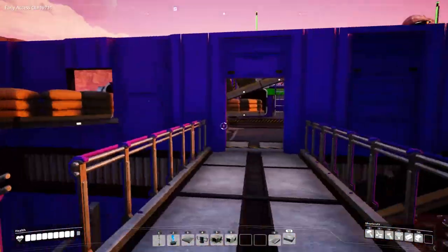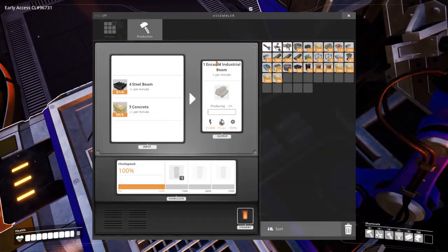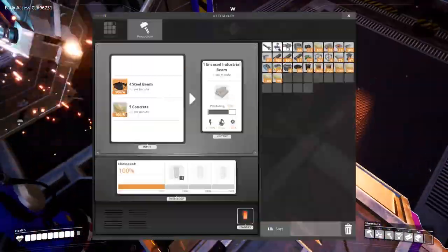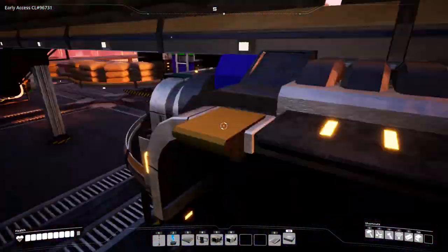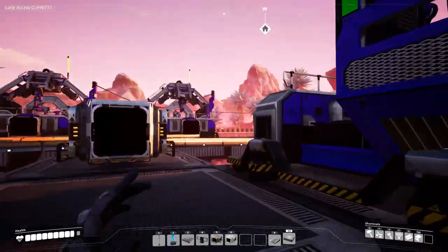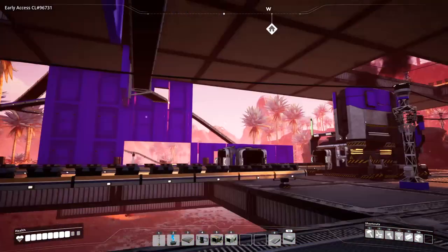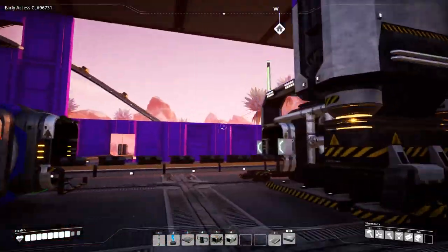I've brought up the steel beams and the concrete next to it, and they come through into two little assemblers that produce the encased industrial beams. The numbers should be working out — we've got three machines down below producing 10 per minute each, that's 30 per minute, and this one's eating 16 per minute, so we should have a slight deficit. But for some reason we're still receiving items all the time, so I would have thought we'd run out on this belt at some point.